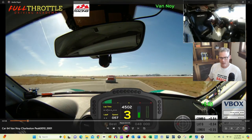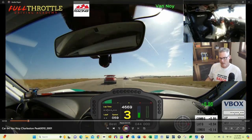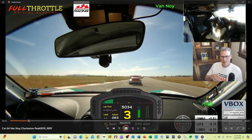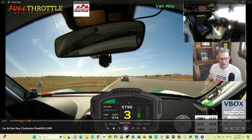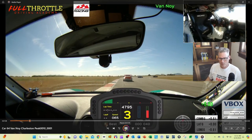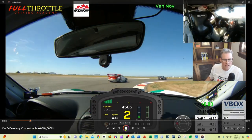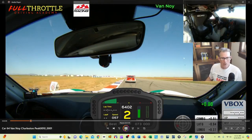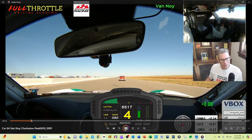Then a short straight with a left and right for thirteen and fourteen. That whole sequence is left-right, left-right, left-right. Now we come around again for lap two. This is turn fifteen — you want to do a really late apex. I turned in way too early there; I was testing to see how early I could go. Next time around I'm going to try a later apex because I felt like I pinched that one off.